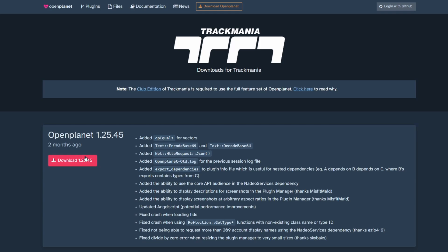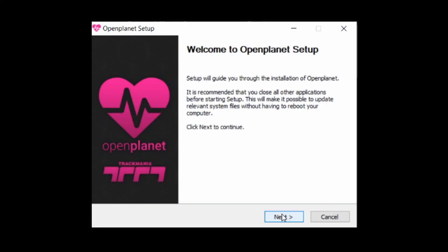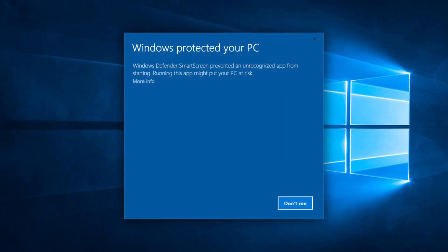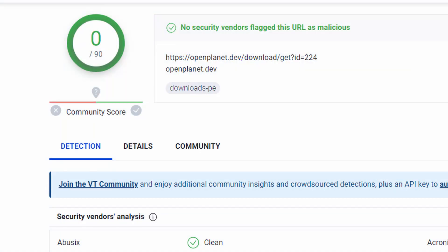Start by going to the page in the description and downloading the newest version of the software. After that, launch it and give it the needed permissions. On this step, Windows Defender may stop you from doing that. Don't worry about it — select more info and run it anyway, because it's just a false positive.